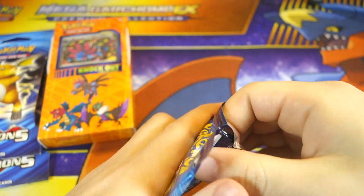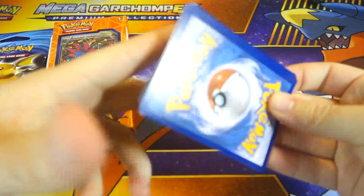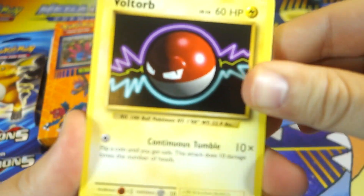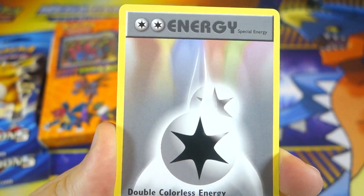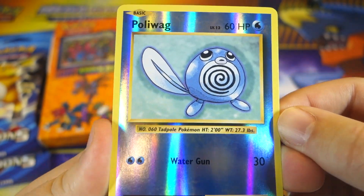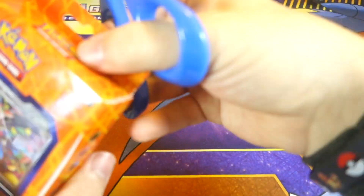We got Raichu out of the Raichu blister — I always feel like that means we're gonna do something. I'm gonna start trying to get the codes out off camera because you guys start peeking and figuring out if it was a green or white code. We got a Voltorb, a Fire Energy, a Vulpix, Tangela, Machop, Charmeleon, Super Potion, DCE, a Psyduck reverse — that's a nice reverse right there — and our rare is a Mewtwo non-holo.